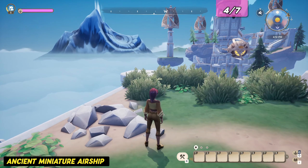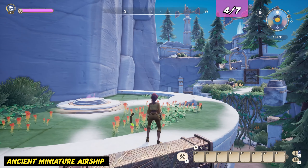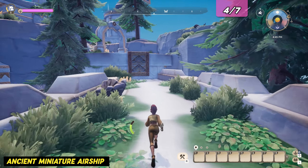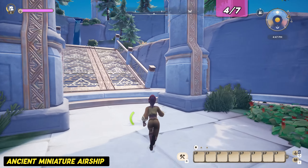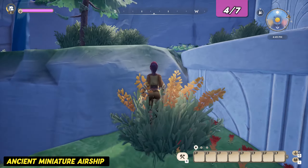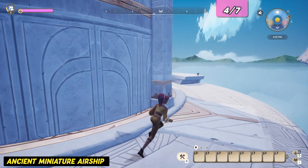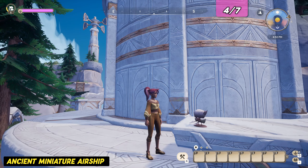Now we're heading to the island with the water pools — the southern large island. On the island with the water pools, head right from where the flowstone gate is located. Jump over to the bridge with the vines and climb to the next level. Head up the stairs and then climb up the rocks to your right next to the big round tower. Walk around the tower and you'll find an ancient miniature airship. That was all on this island.